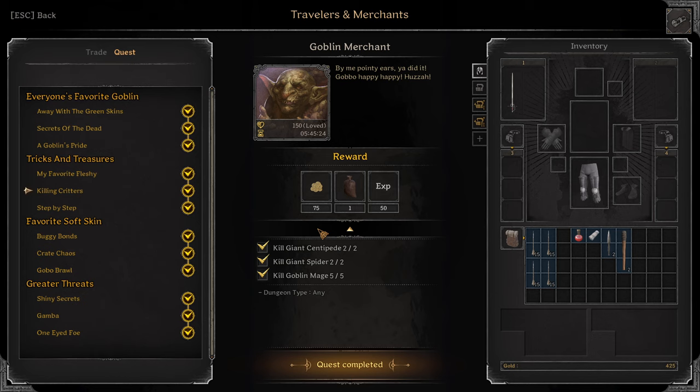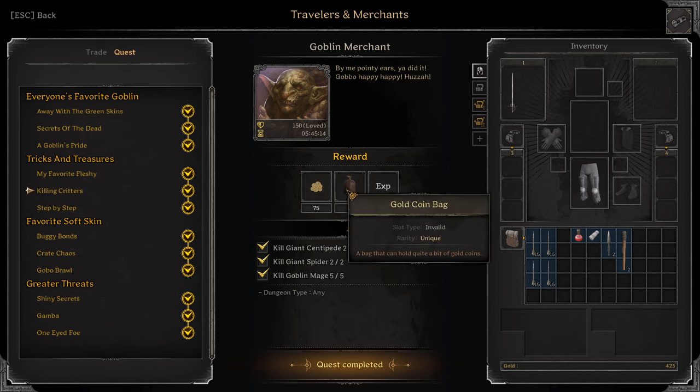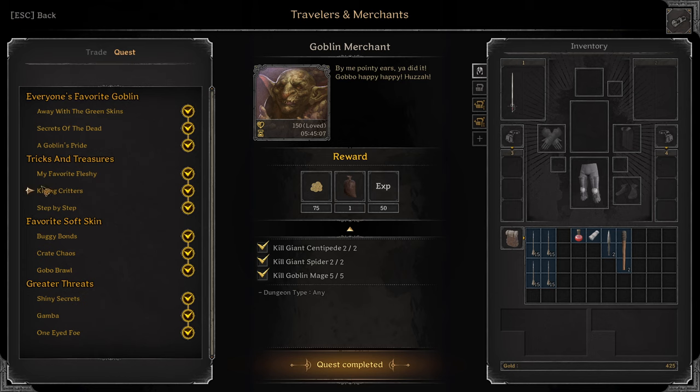When you're trying to make gold, this is actually a good way to do so when you make a new character. You get to this quest, kill 2 Giant Centipedes, 2 Giant Spiders, 5 Goblin Mages, and you get Gold Coin back. So once you hit 15, you can sell it, transfer your gold to another character, and then just repeat.